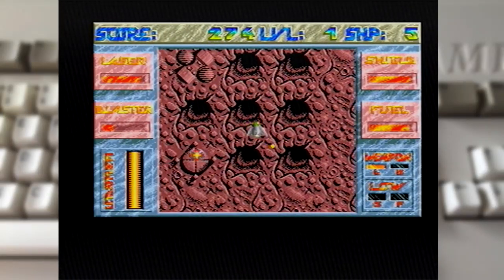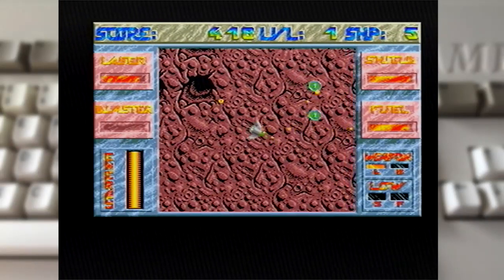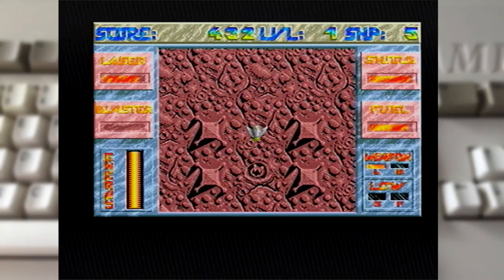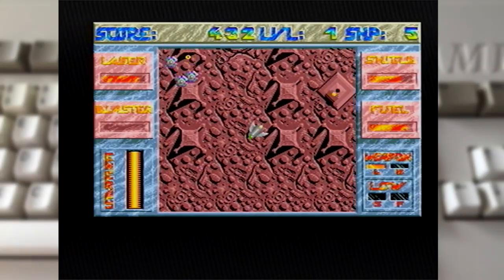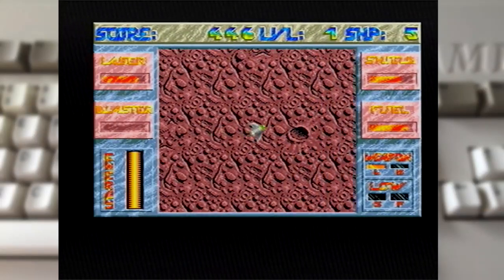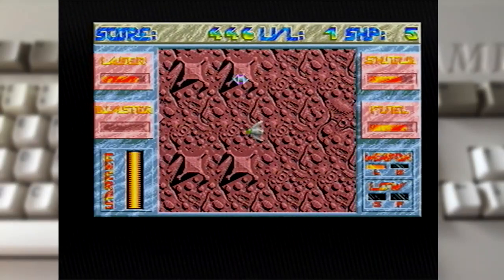You can see that is the first power station we have to take out. Let's go take it out. Boom — one power station down. Now there's some obstacles like walls you can hit and you're safe, but there are other obstacles you can't hit because you will die.